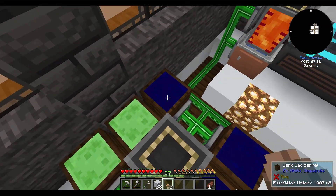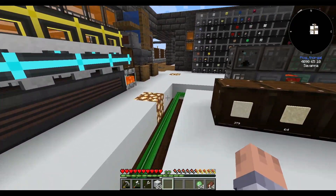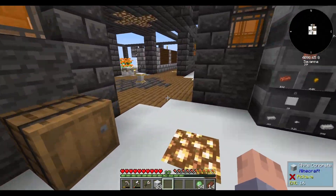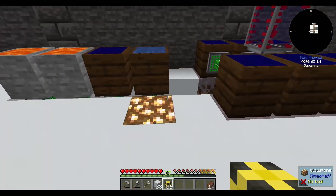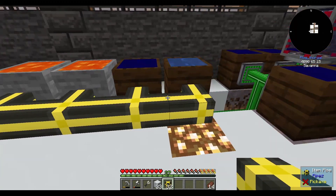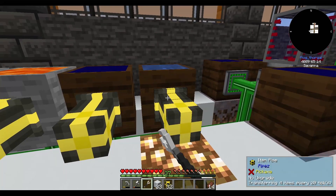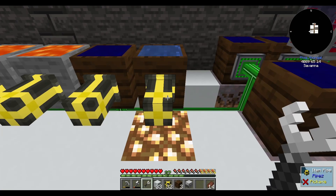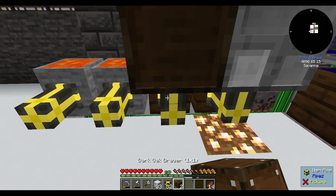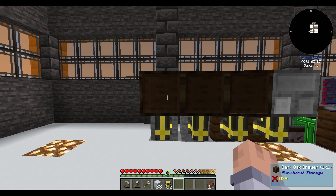I'm not going to worry about slime blocks for now — if I need them I just come here and boom, six slime blocks, that's 54 slime balls — 54 sticky pistons worth. We are going to automate soul sand and clay using a different system than XNet since I want to keep XNet only for fluids. We need to disconnect these and set them to pulling out so whatever is processed comes out. The first one is going to get a compacting drawer for clay — I want to be able to pull out clay balls.